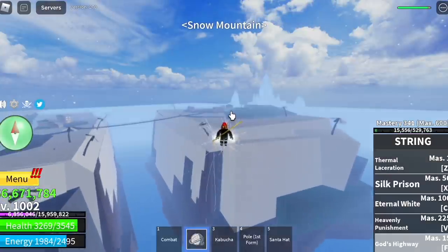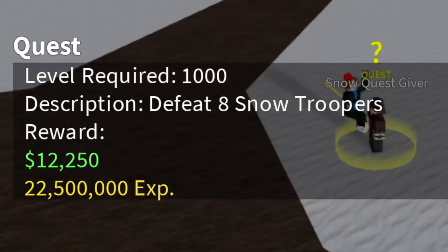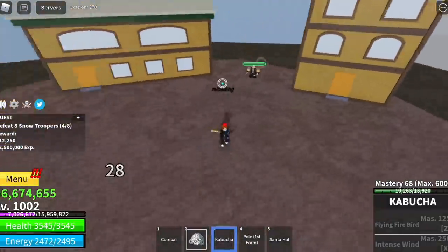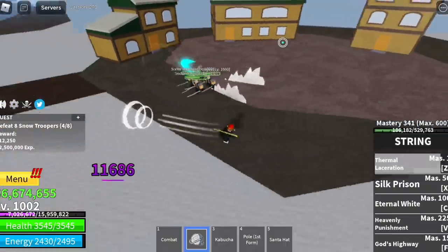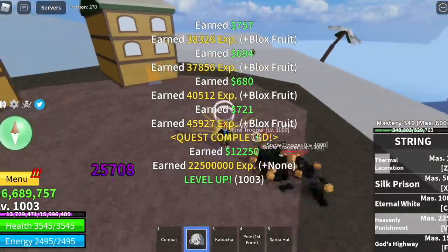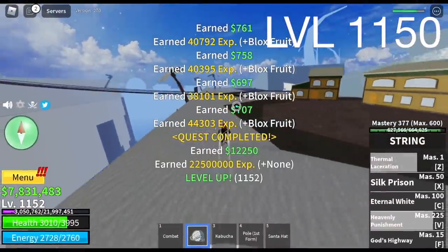Next up, the snow mountains. You're going to grind here for a long time. The goal is to reach level 1150, and you're just going to grind the Snowtroopers. Lure four here. Use a gun, Z skill, V skill — or you can use your X skill before V skill. You can experiment. The goal here is to reach level 1150.